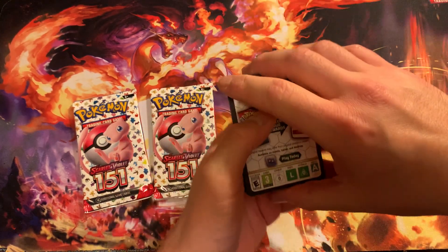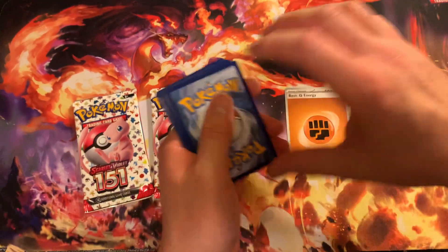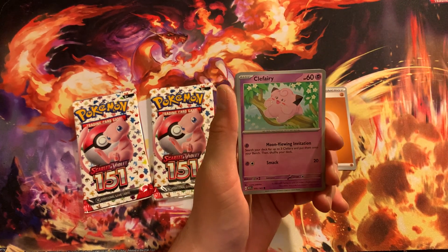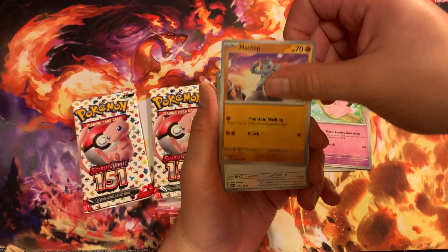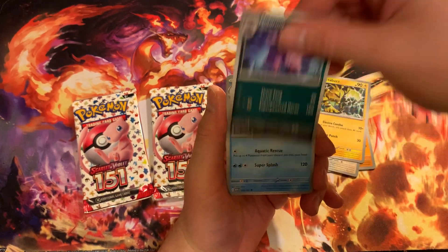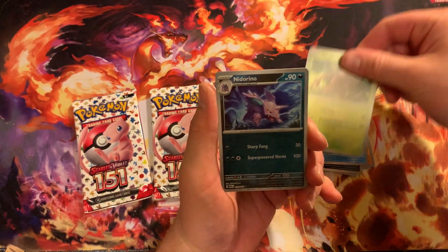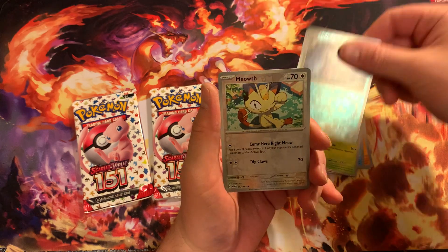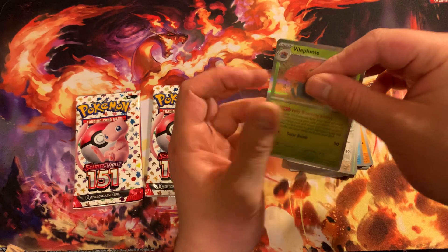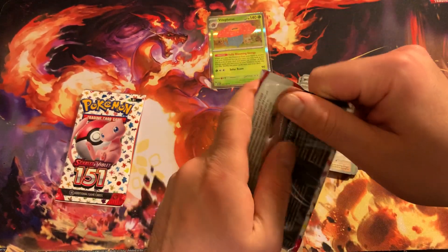Our first pack — let's see if we can pull something good. We start with a Leaf Energy, got a Fighting, got a Clefairy, got my chopper here. Porygon, Electabuzz, need a Rhyno, got a Golduck right here, Pinsir, need a Rhyno Reverse, Meowth. All right, so we got a Vileplume right here. Going to sleeve them up, put them to the side, onto our next pack.